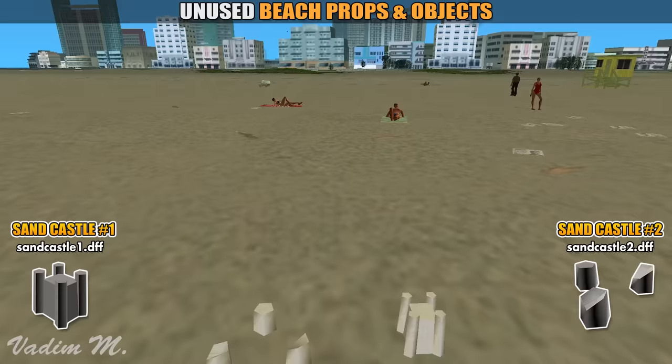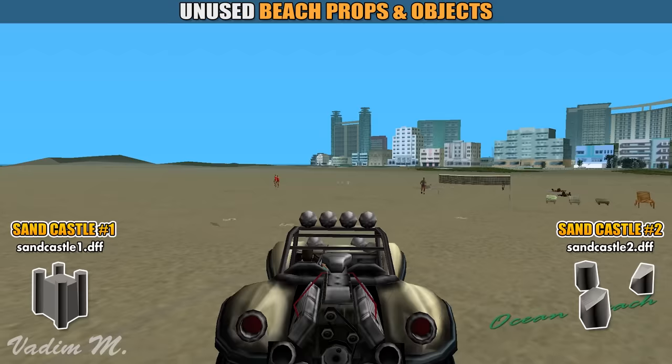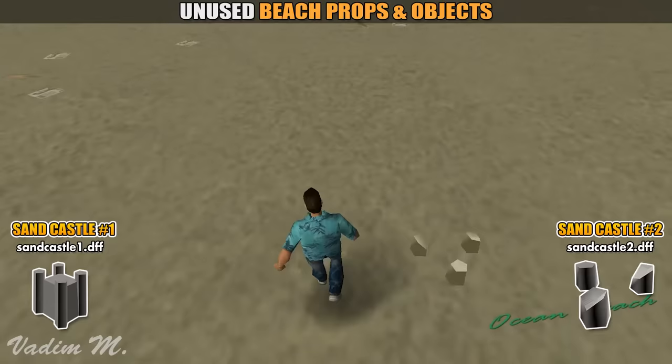You'll love the next two models as they are sandcastles. In all seriousness, the developers removed the two sandcastle props. But there is something interesting about them — if you drive fast enough, you can actually destroy at least one of them. Isn't that cool? Sadly, the second model doesn't have any collision. Why not include them in the game?